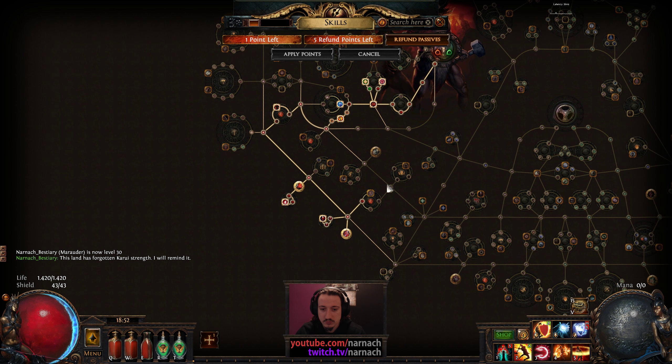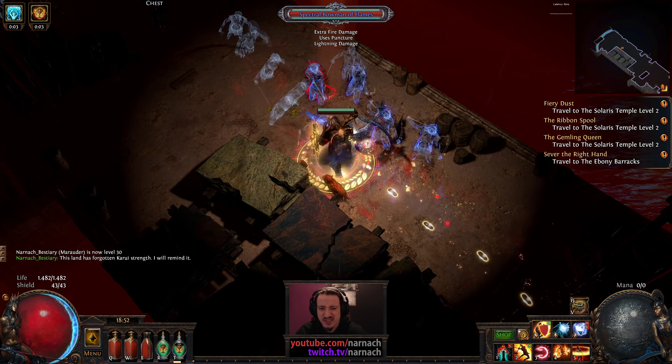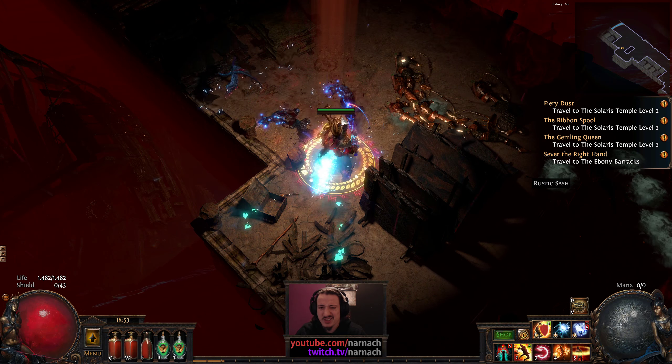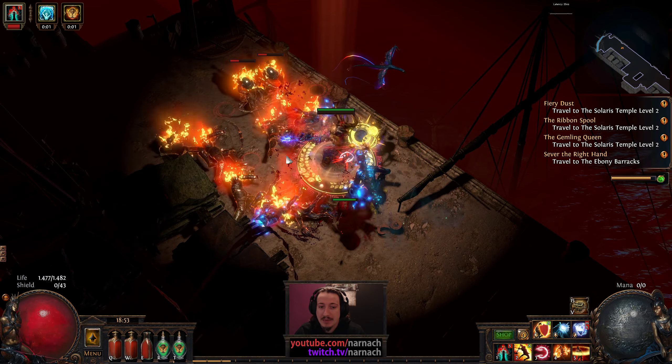'This land has forgotten Kaoru's strength — I will remind it.' Enemies can no longer leech life off of me. I don't think there's all that many mobs that actually leech life, but this does prevent it. Didn't the Emperor Vol wasteland version have life leech? That used to be a tier 13 red map somewhere top right of the map — I have no idea where it is since the map got shuffled up in 3.1.